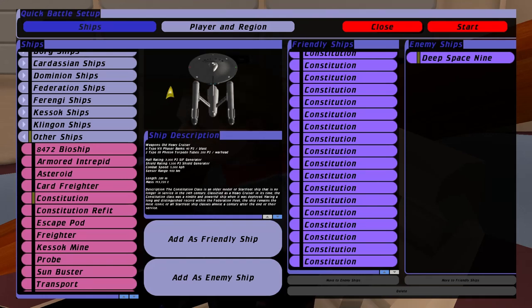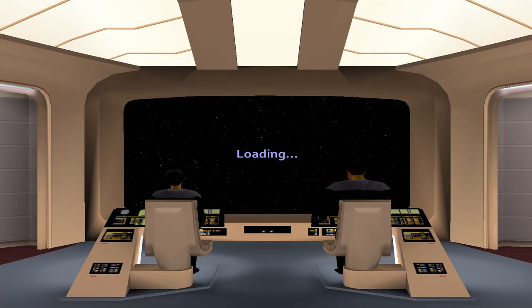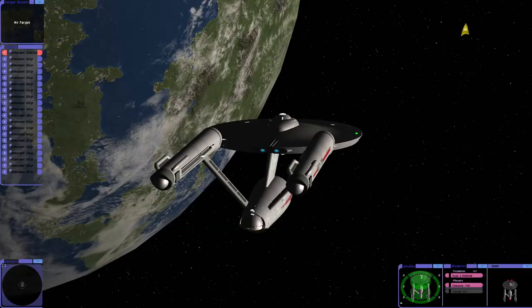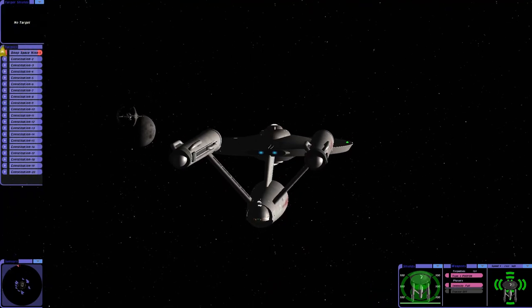Hey guys, RetroBadger here. This is the latest Deep Space Nine attacking video. So this time I'm going to use the Constitution class we've upgraded from the NX class ship. So can 20 Constitution classes do it? This was suggested by a few people in the comments. So here we go.